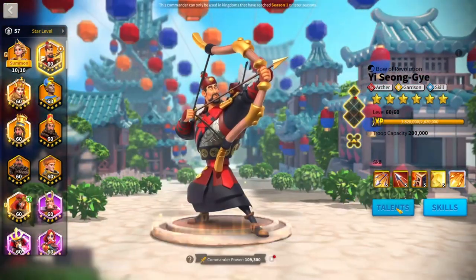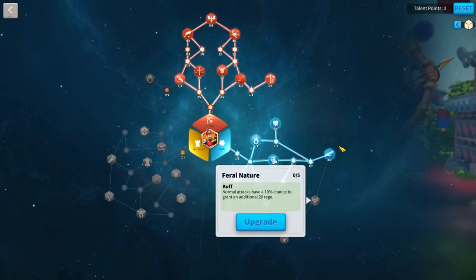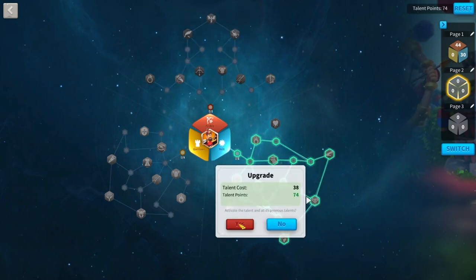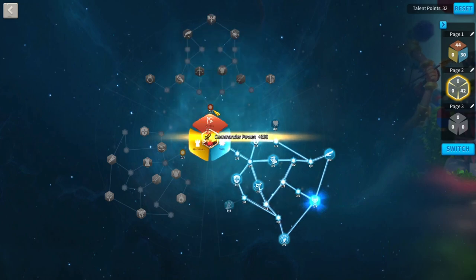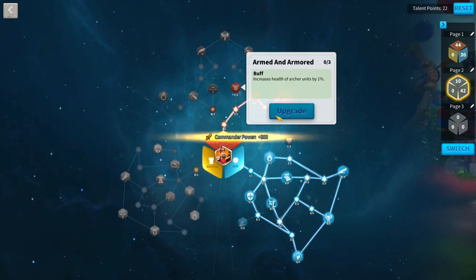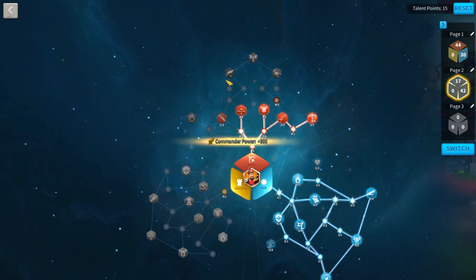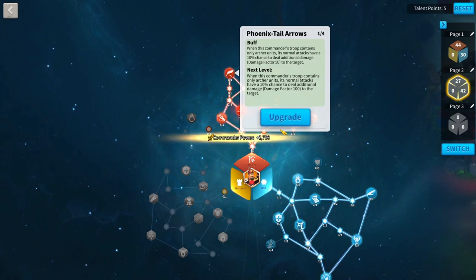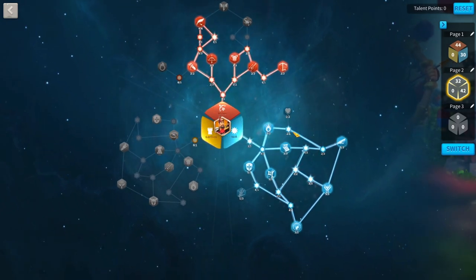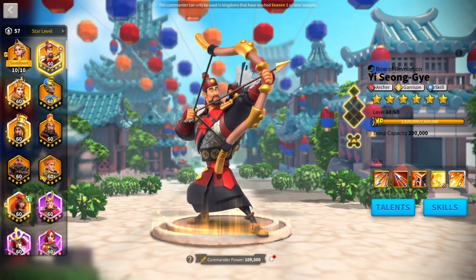For Esong's talents, he already has rage gen built in so you probably don't need feral nature, but you can go with it. Max feral nature, then get the health nodes and go down for all damage. The Phoenix tower arrows tree is probably Esong's second best talent tree. If you want the rage gen, go with feral nature; if you just want pure damage, go with the Phoenix tower arrows tree.